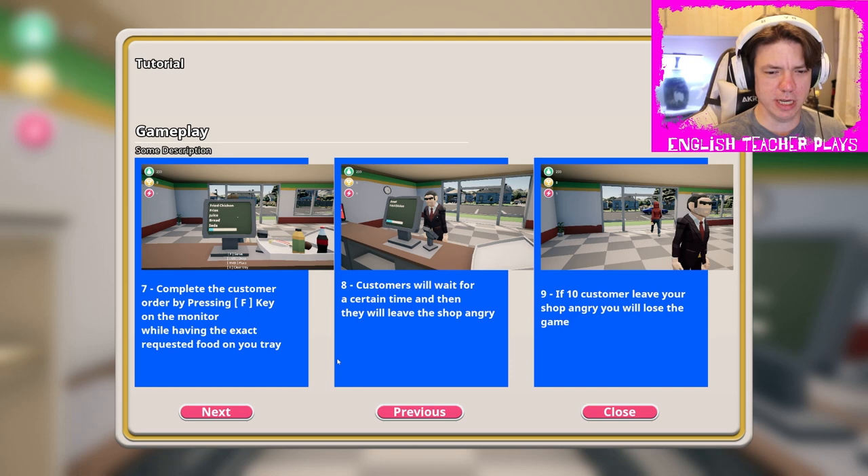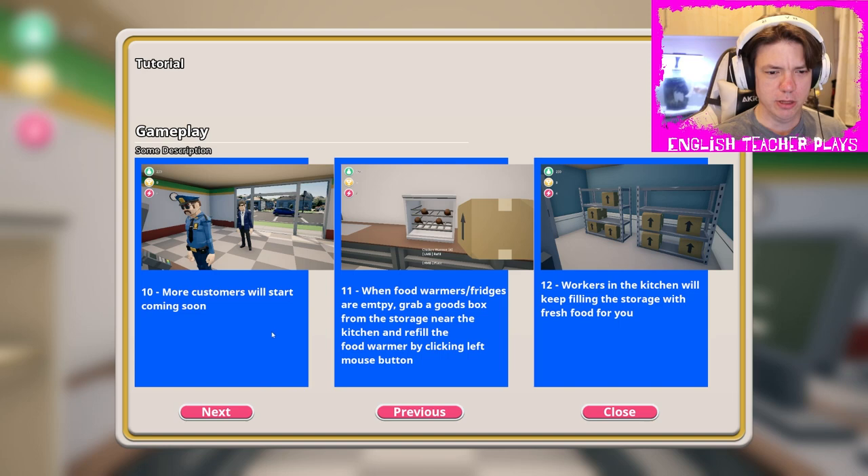Complete the customer order by pressing the F key. Customers will wait for a certain time and then they will leave the shop angry. If 10 customers leave the shop angry, you lose the game. More customers will start coming soon. When food warmer fridges are empty, grab a goods box from the storage in the kitchen to refill the food warmer.